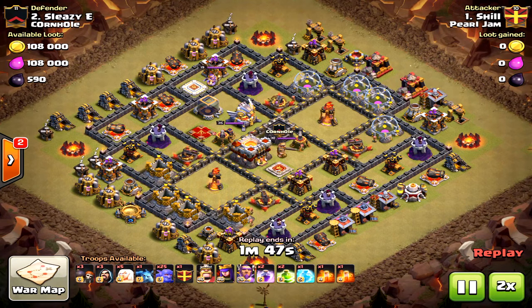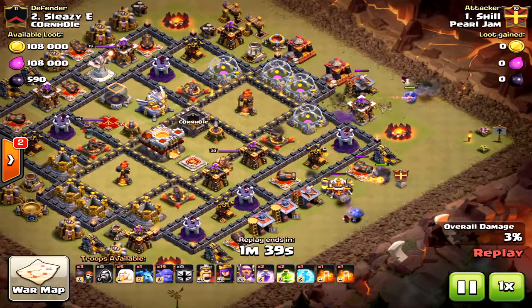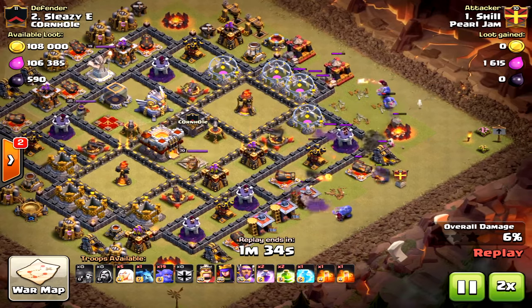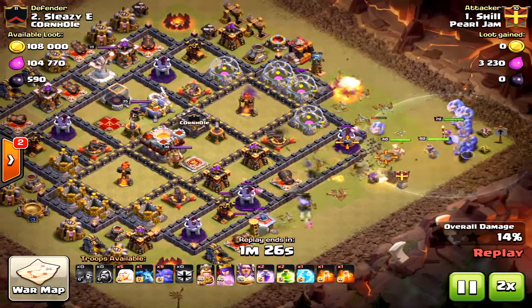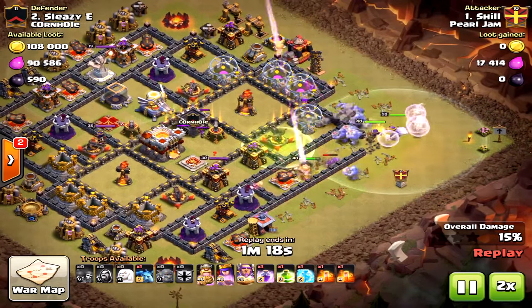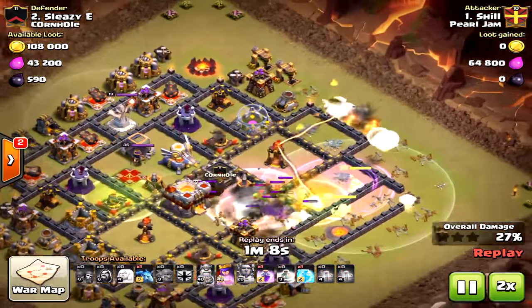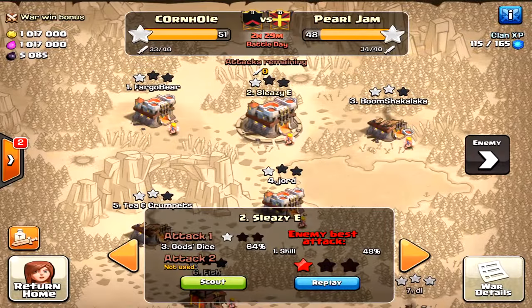Here is an attack using bowlers — actually this is more of a miner attack. I think it's an anti-bowler base, but if you use bowlers you have to use healers. It was just a poor mistake: if you're going to do bowlers on the side, you've got to put two healers on them and save two for the middle bowlers in the main attack. Not well executed. Anyway, here are some Town Hall 11 bases — try them out, the first one is very important.